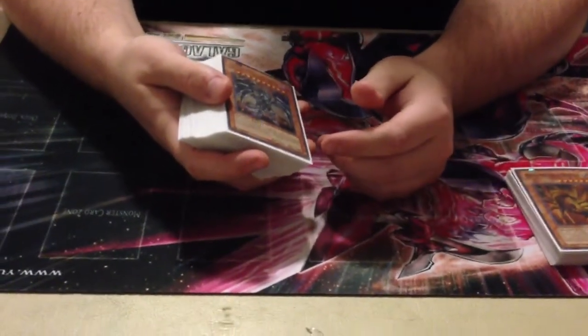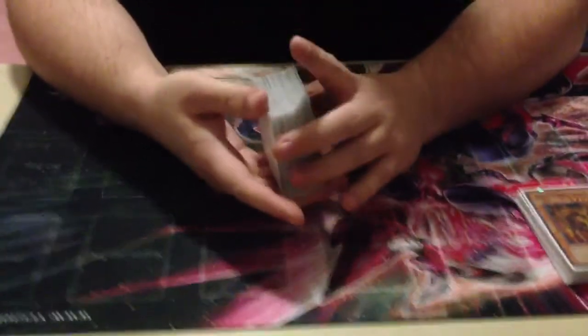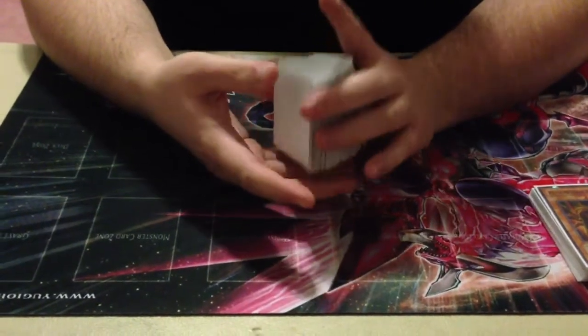Ended up going X-3, losing on the bubble to Mermails, because I couldn't do anything about Mermail — whatever the rank 7 guy is.